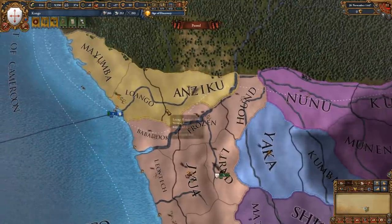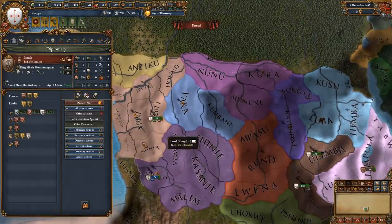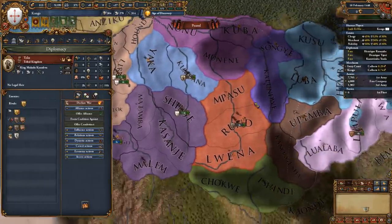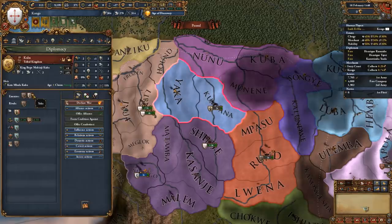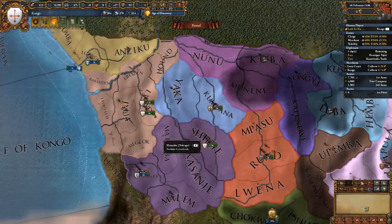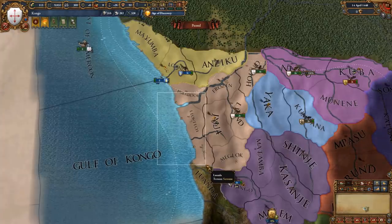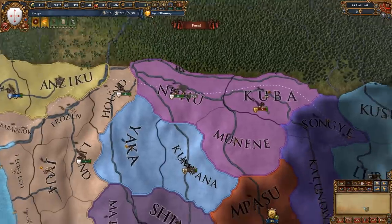When deciding which nation to go for next, go for the one with the least allies. Yaka has two extra allies that would be a bit of an issue, whilst Kuba only has one other ally since they dropped Yaka as an alliance and set them as a rival. We're not going to co-belligerent Luba as they have quite a few extra allies I'm not interested in fighting right now — I'll piece them out with a white peace for five years of truce. Also, I deleted my fleet since I don't need the transport ships for quite a while, so it's just a money drain.